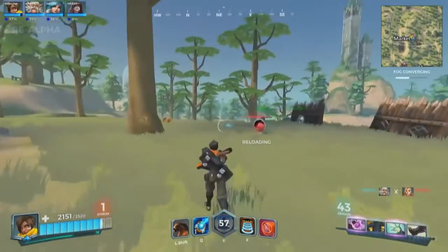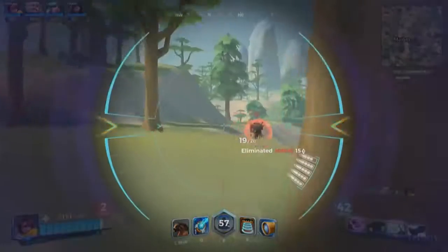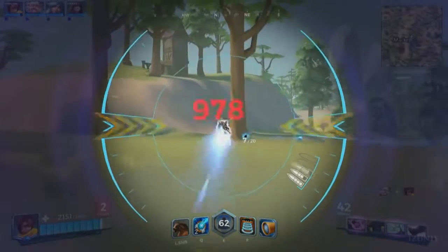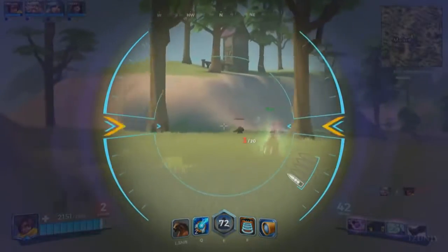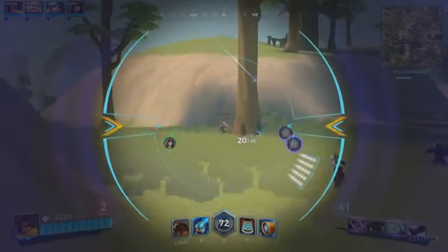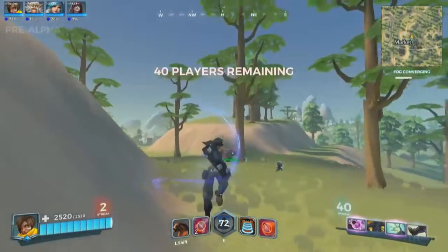Canessa going straight into it — she wants this fight and she gets turned into a chicken quickly. And it looks like just Torvald remains. He's going to try to get his mount, but he couldn't. It's a three-second cast time, so he can't just get out of a fight for free.